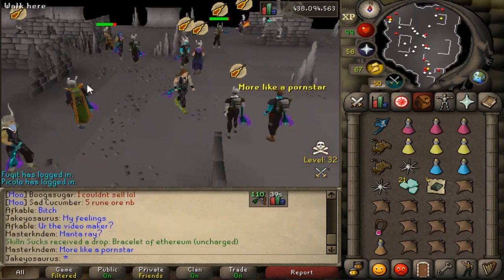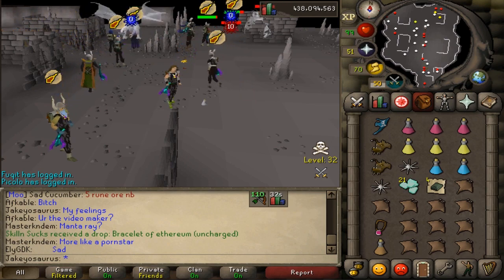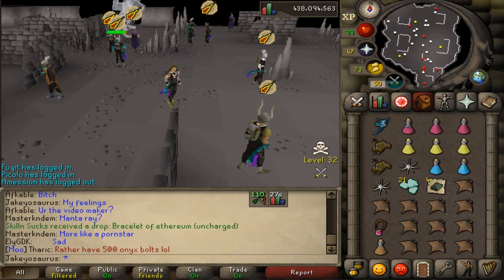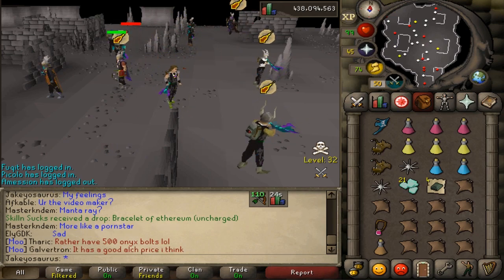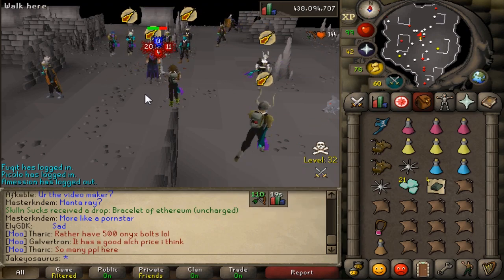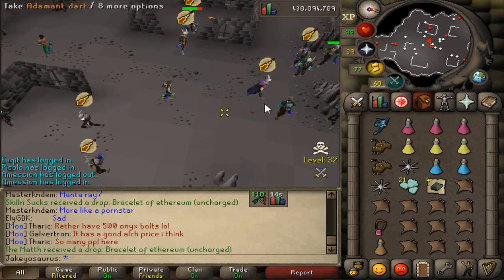Let me stop killing and read what the ether does. When the bracelet is charged, revenants will no longer be aggressive to you - in addition, you'll become immune to their attacks. However, each attack will drain one charge from the bracelet. Once all charges are consumed the bracelet reverts to its uncharged form, losing the effect.